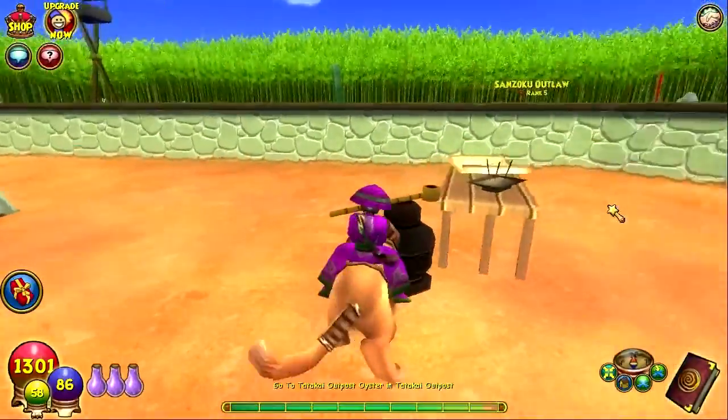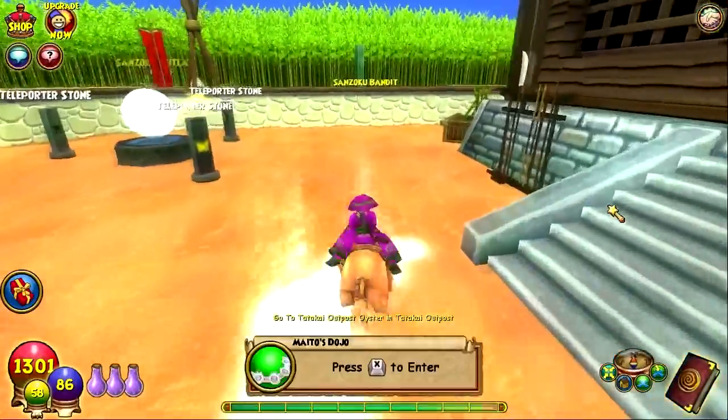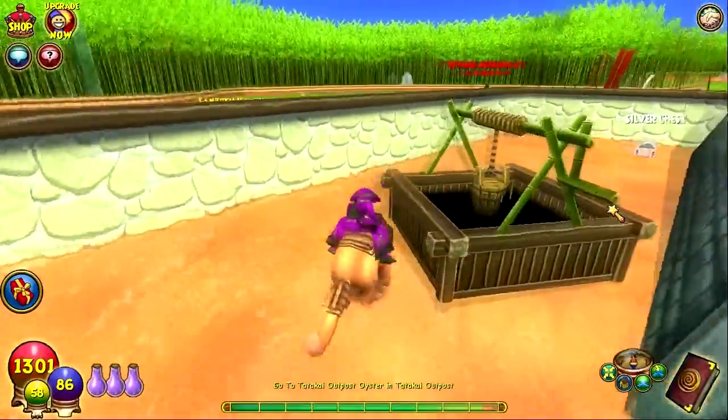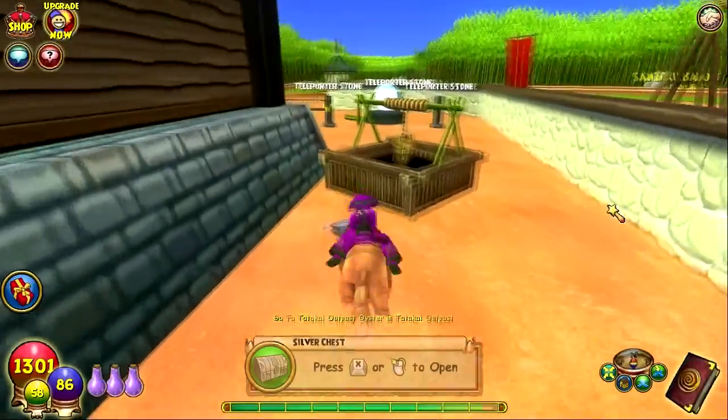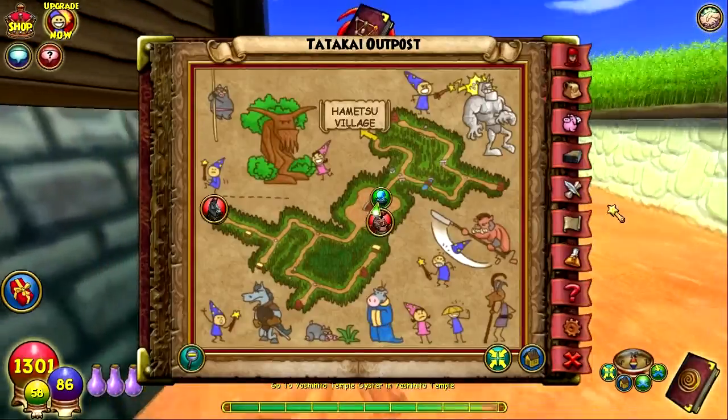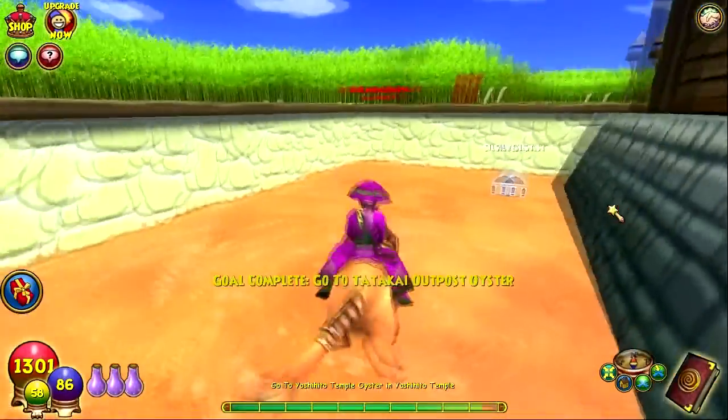Wait, there's an item somewhere I could pick up, right? Oh, I already picked it up. That's a dungeon. Oh look, there's a silver chest! And there's the oyster — it's right there. I keep forgetting to pull up the map, but there it is.